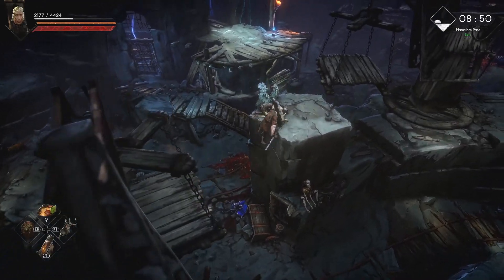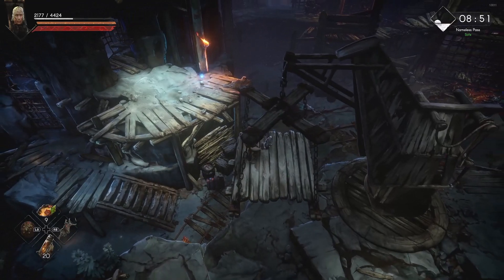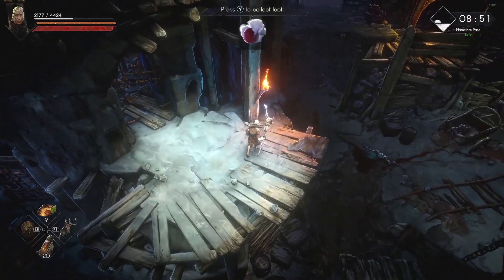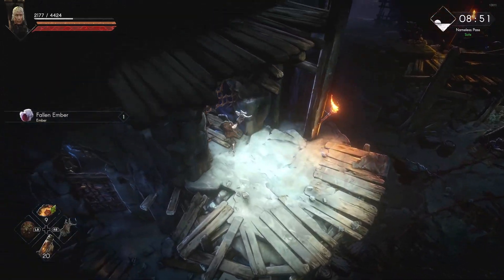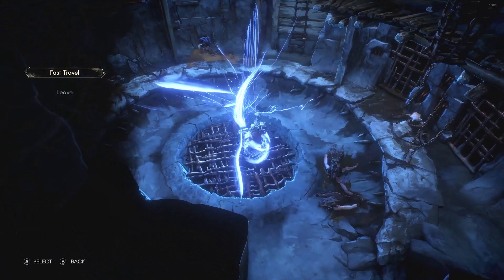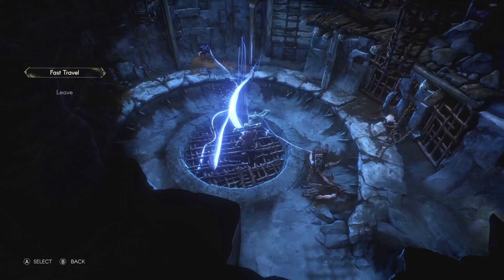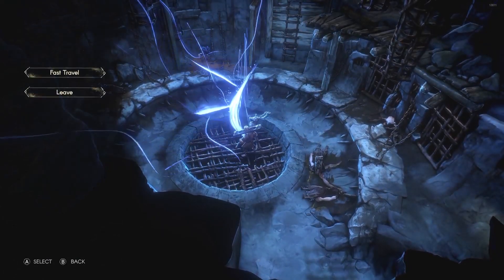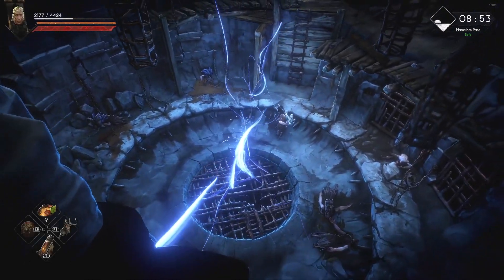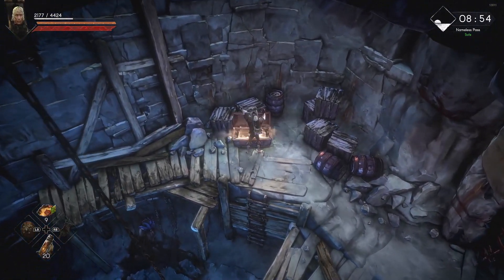You jump over here — this is the reason why you moved the platform. You don't need the ladder anymore, but you do need this platform. Come here, get whatever loot you need, and this is where you activate the second whisper. Once you activate this whisper, you can continue on to the prison where Fenley is. Go up this ladder and grab some loot.